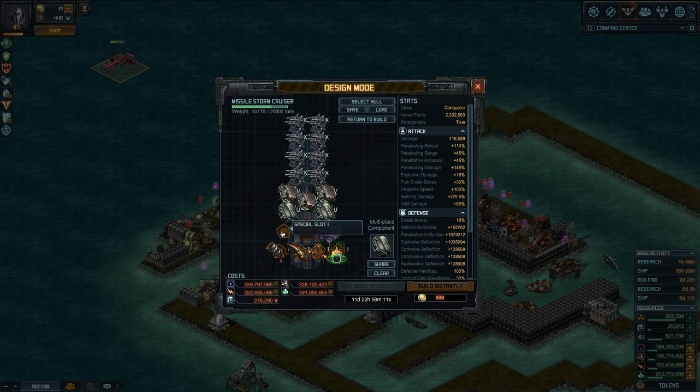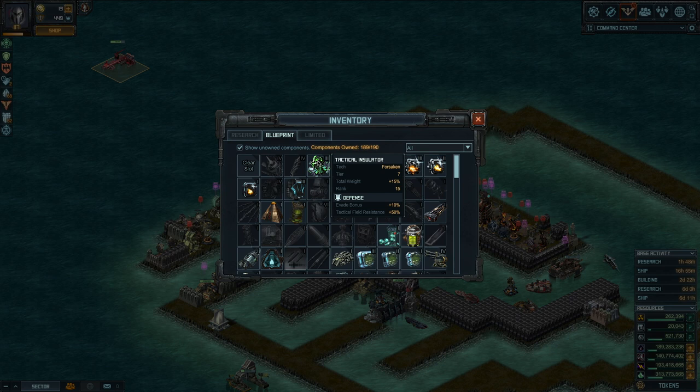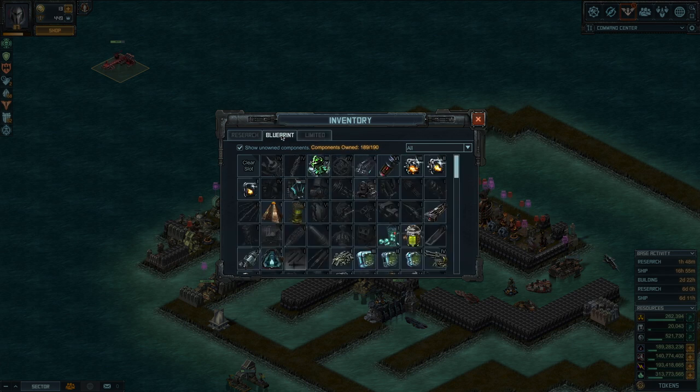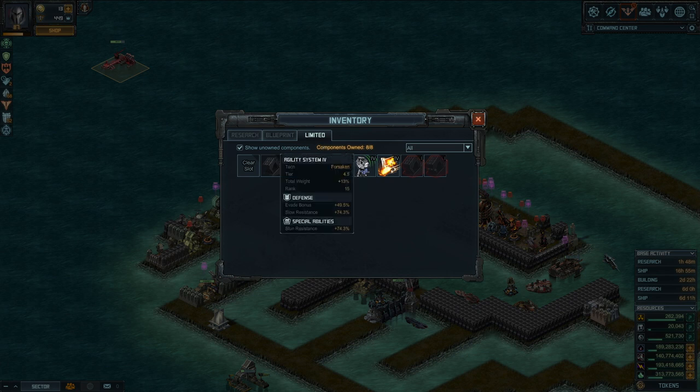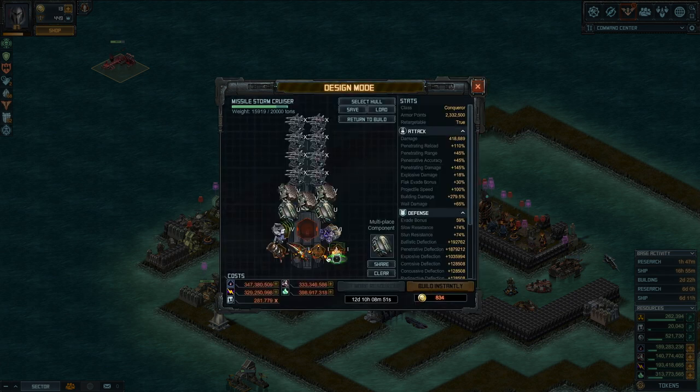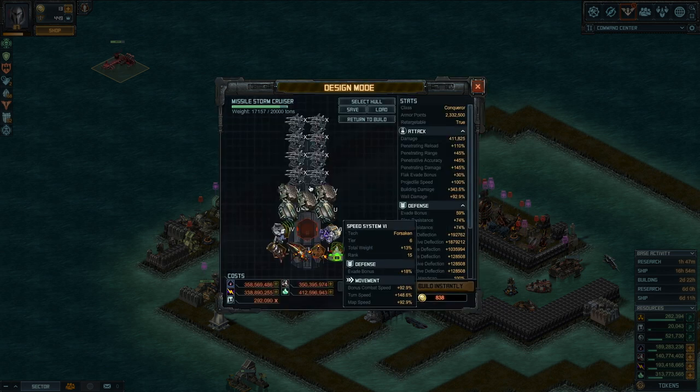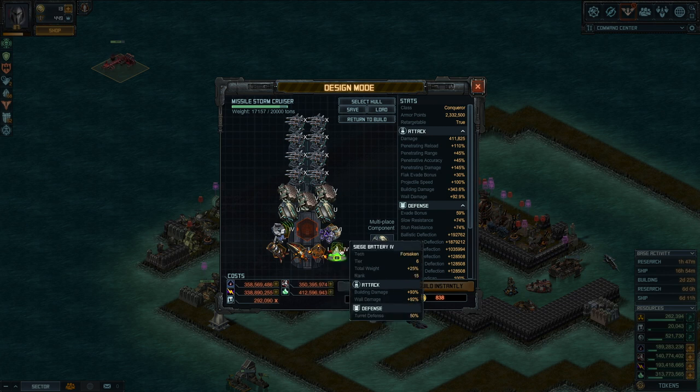For defense you could pick Tactical Insulator if you think base fields will be a problem, or Agility System 4 or 3 — your choice. At 15.9 tons if I want more building damage I could go Siege Battery 4, but that takes us from 15.9 up to 17.1 — 1,300 tons more. So that's the ship build. I'm going to go with the lighter Garrison Battery for now.